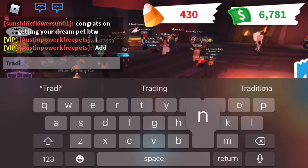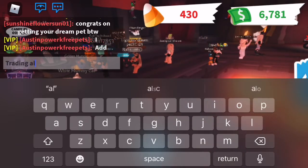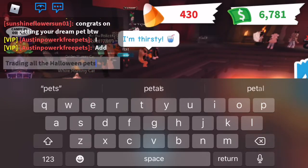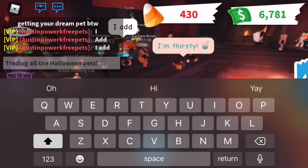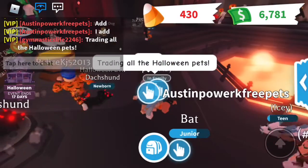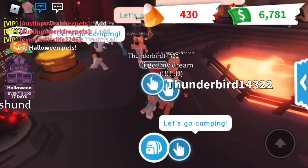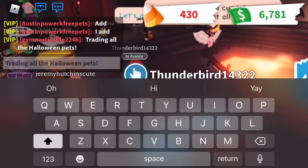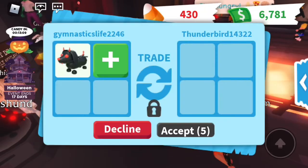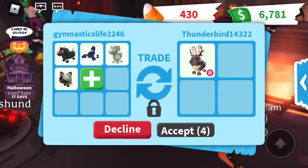Now let's put into the chat: trading all the Halloween pets. Looking back at it now, I probably should not have said that — I should have done it like one at a time, because a lot of people thought I was trading ghost dragons and the golden mummy cat. I'm not really trading my ghost dragon and I didn't have a golden mummy cat. Trading all the Halloween pets — let's see if anybody trades us. I don't know since the update's been here for a while and my server has been down, so I don't know if anybody's willing to trade us anything, or if all these pets are still rare. We will find out.